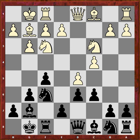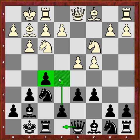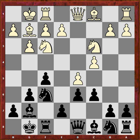What if d5 here? The idea is to gain space or to interrupt black's plan, because black's plan is simply to play Qe8, e5, and then establish a nice pawn center and maybe attack the kingside.